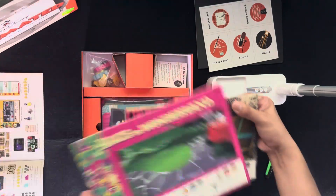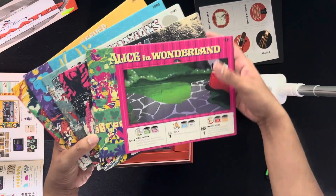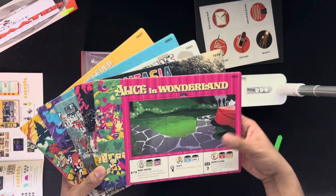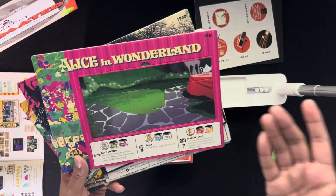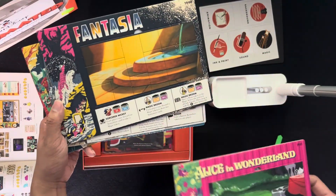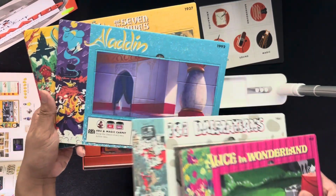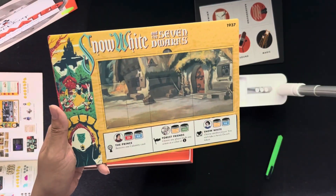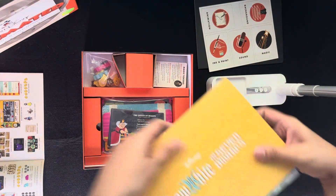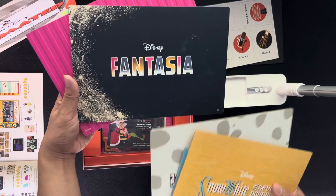Here are the five background boards — so we have five different movies that are part of this volume. I expect there will be more in the future. We have Alice in Wonderland, Fantasia, 101 Dalmatians, Aladdin, and Snow White and the Seven Dwarfs. And at the back you have the movie art. Nice.